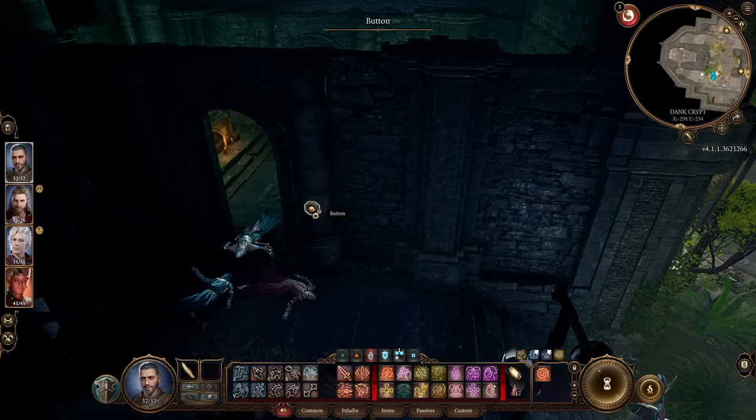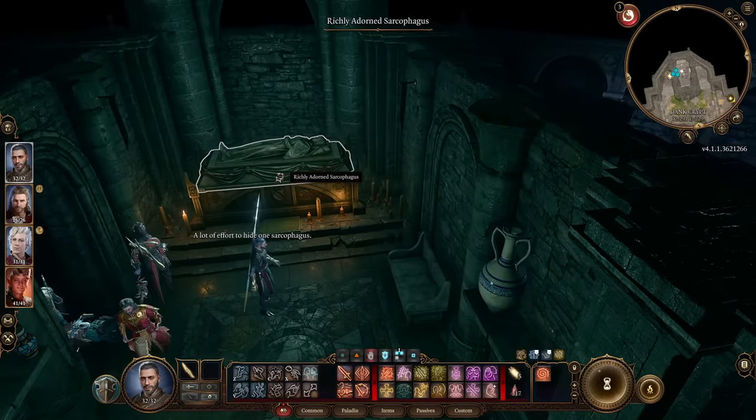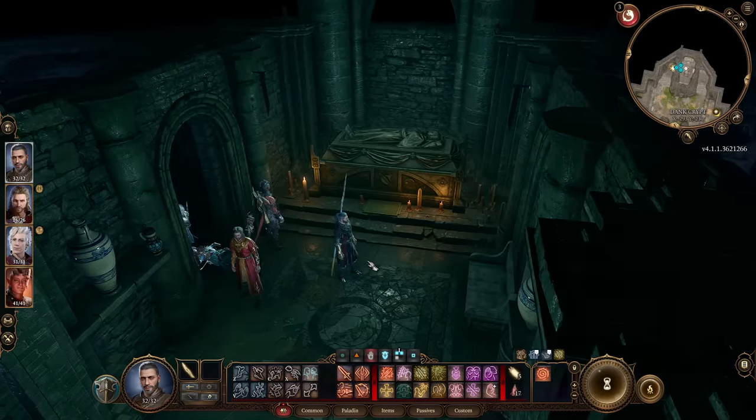At the back room there is a button on the side of the wall which will open a secret room, and by interacting with the sarcophagus here you will reveal Withers. But first you'll have to defend yourself against the skeletons that spawn. By having a positive conversation with Withers, he will then show up in your camp, at which point you can talk to him to respec.